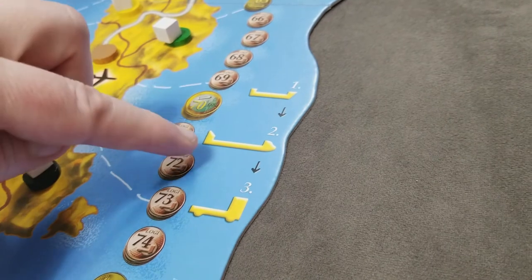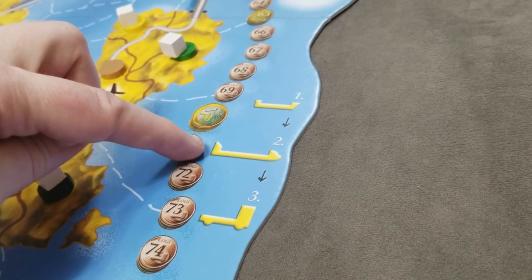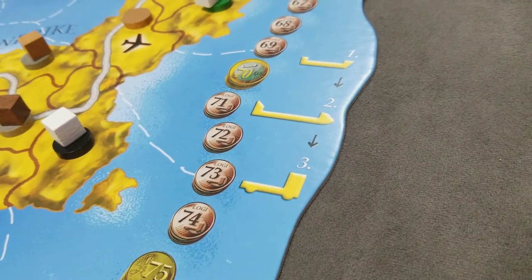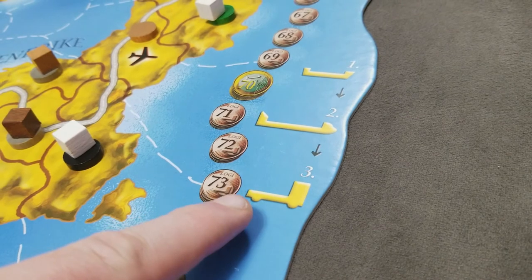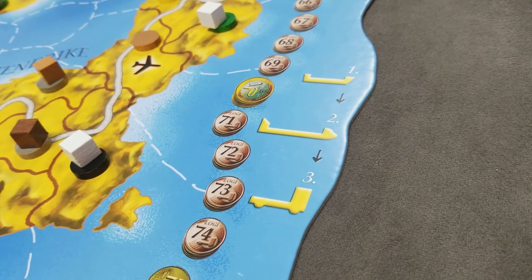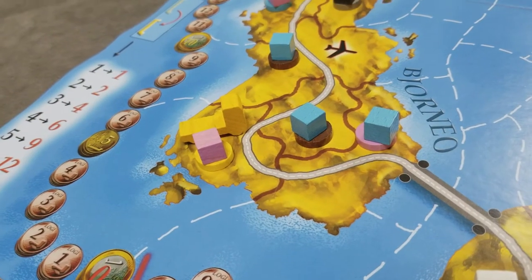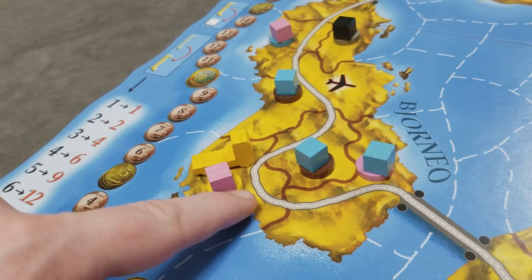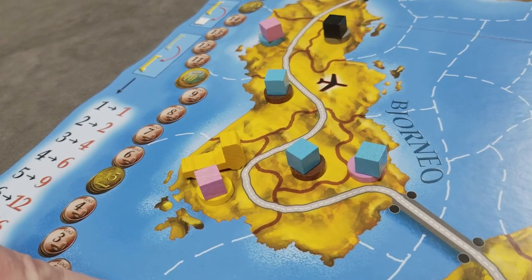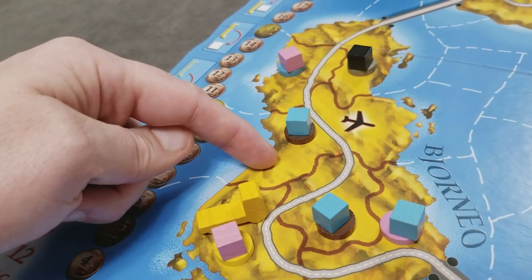Once all players complete their plane actions — with the same profitability rule applying to deliveries — we move to the truck phase, starting with the start player. Like the boat, each player must take at least one action or sell an empty truck for three Logie. Trucks move along highways connecting land regions: moving to an adjacent highway-connected area costs one action, while moving to an adjacent area without a highway costs two actions.